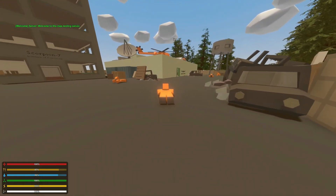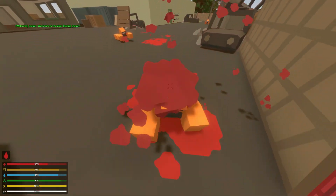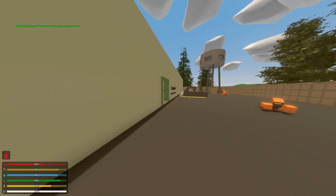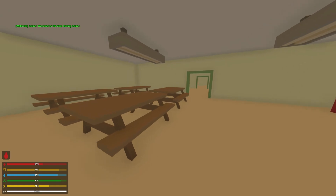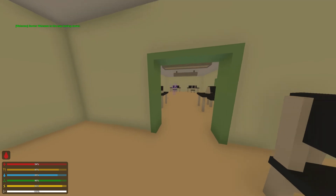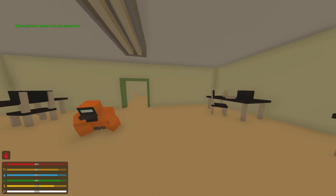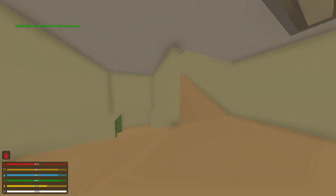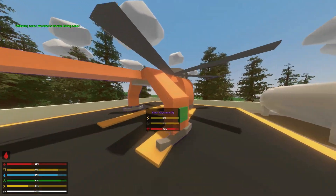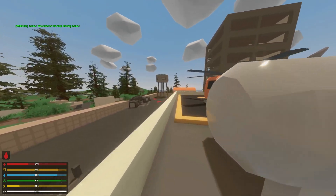Another thing — not the biggest deal for survival but more of a stylistic issue — is that the detail in the map was quite poor. Some areas were detailed decently, but other areas had no detailing whatsoever. If you go to the main city, many buildings will have no detailing at all. Adding small details is tedious, but it makes all the difference when it comes to the interest and style of your map — where it's actually satisfying to raid areas.